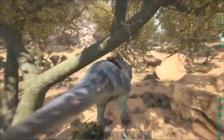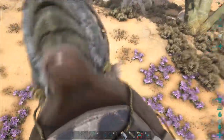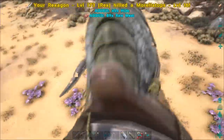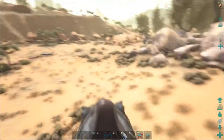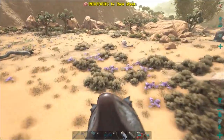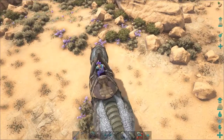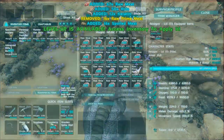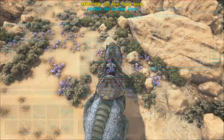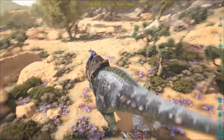Overkill is always better. Hello, Mr. Morellatops — all gone. What else we got over here? Hello, Mr. Doedicurus — or Miss, I don't really know, not going to bother to look. We're putting everything in melee for now until we get up to about a thousand, just because it makes it so much faster. And then I'm going to seriously focus on this guy's hit points.